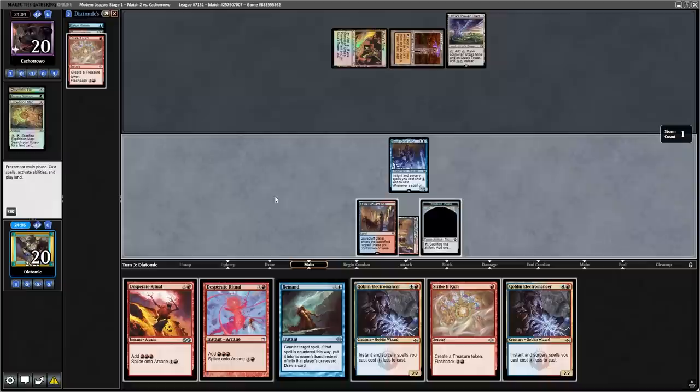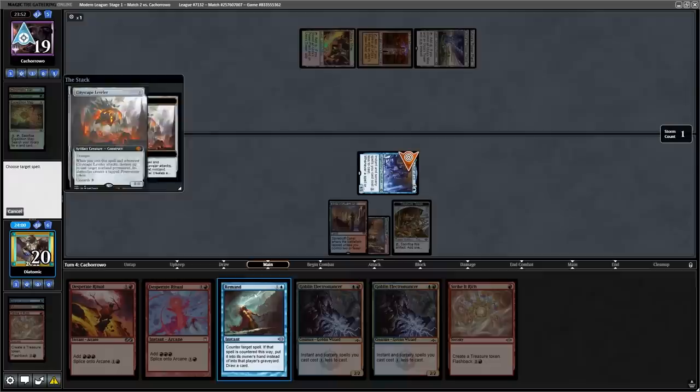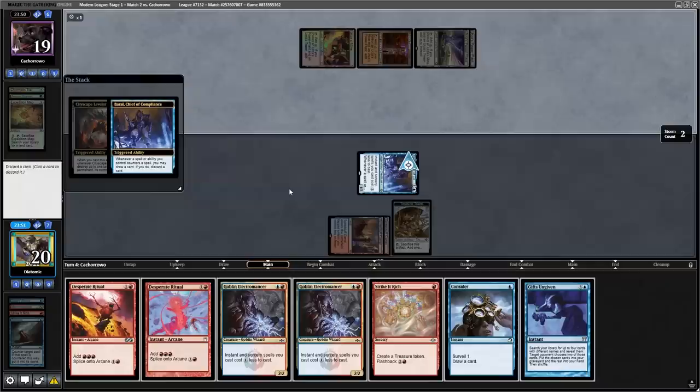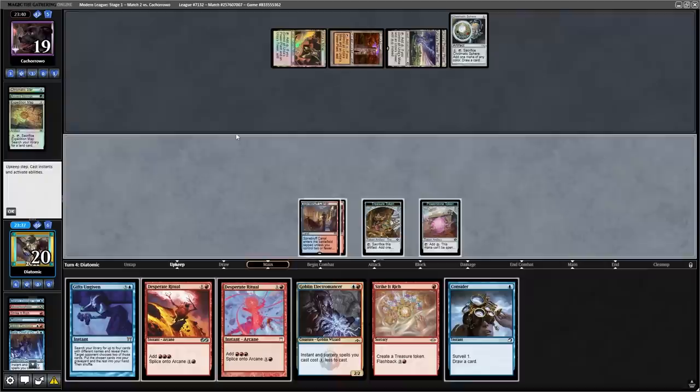Now the only problem is we don't find a land off the top, so I play a Strike It Rich, attack in for one, and hold up my one-mana Remand while digging for a Gifts Ungiven. The opponent then plays an eight-mana Cityscape Leveler, which isn't too much of a problem because we can Remand it back to their hand — but it does turn my Baral into a Power Stone. Remand actually counters the spell and returns it, so the Baral triggers and we get to loot, discarding a Goblin Electromancer. From here, my Baral becomes a Power Stone and the opponent casts a one-mana artifact, and we almost have a locked win.